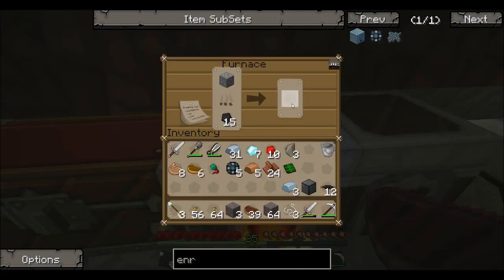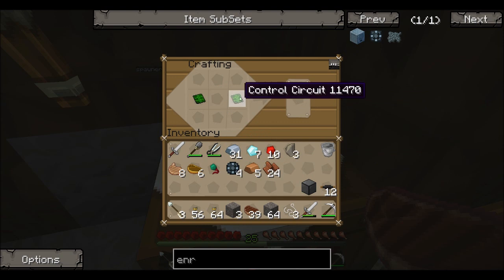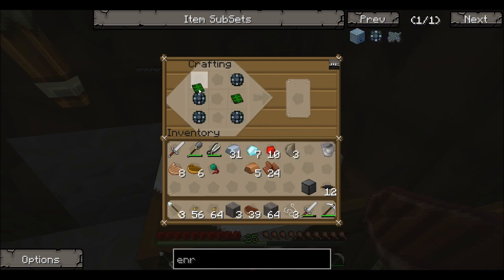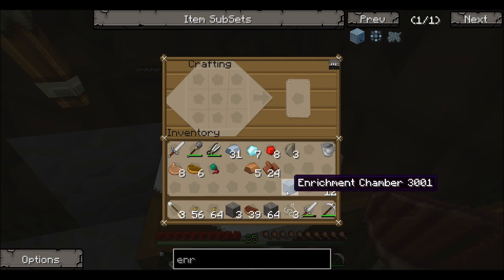I've got the steel block and just needed one more piece — there we go. Basically you need one more of these and this should make the enrichment chamber. I keep forgetting the name. It's so cold here today — just snow everywhere — but okay, steel block and enrichment chamber done.